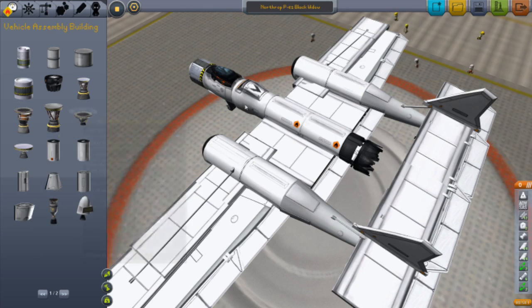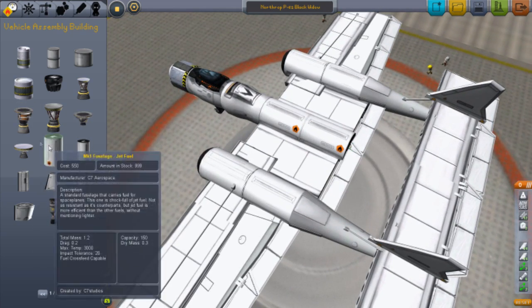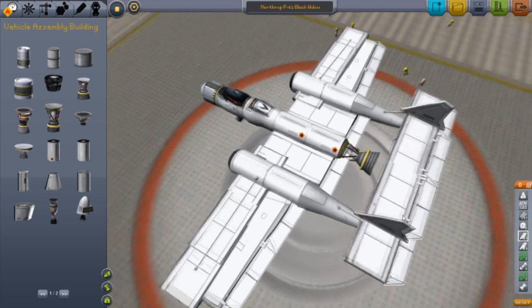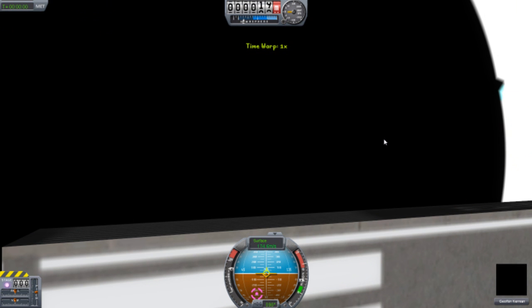I can have a rocket engine, but the fuel will waste like crazy. Yeah, I'll do that just for kicks. Here we are — I won't save it since it's a rocket engine, it shouldn't be there.